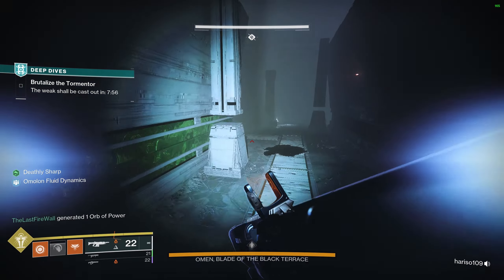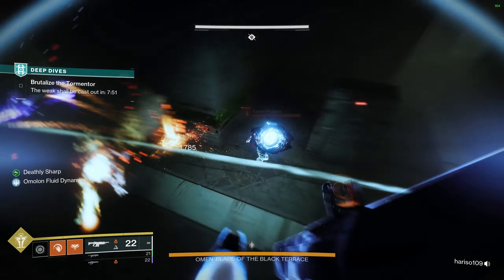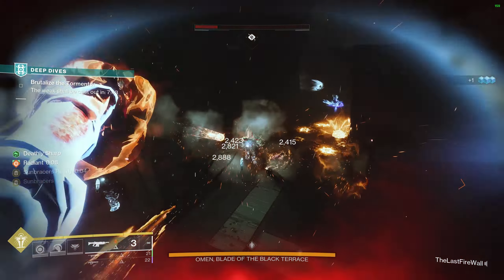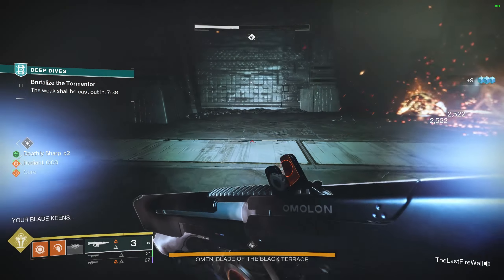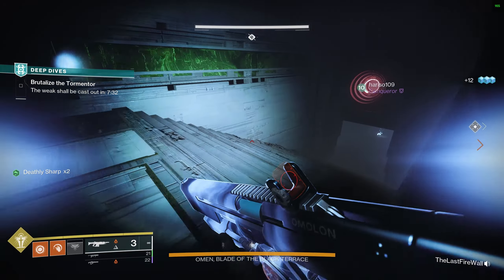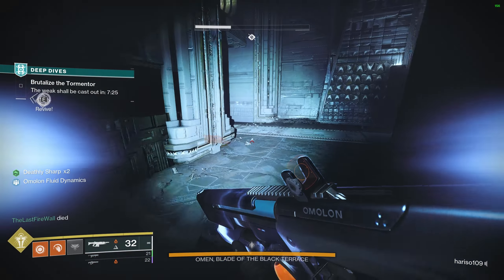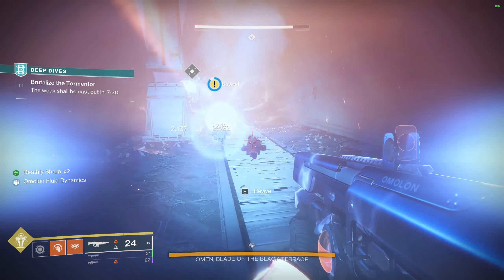I'm running to the next Minotaur because my teammates were having trouble finding it. The Minotaurs, in the beginning before everything starts, tend to be out in the corners on the outer edge of the maze. As long as you're running along the outer edge and staying along the outside, that's where you're going to end up seeing the Minotaurs. I was able to find the Minotaur and get my kill so I can get my grenades going with the Incinerator Snap, using my Sun Bracers.